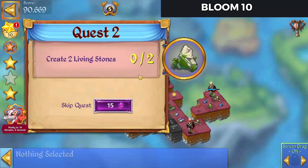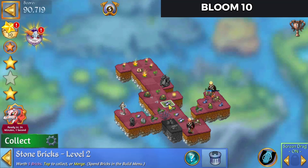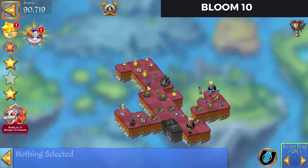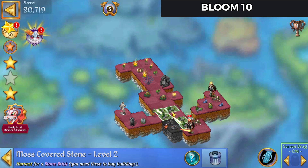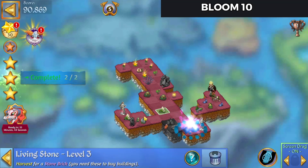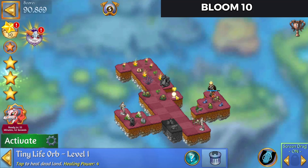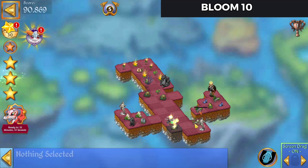We still need to create the two living stones twice. We'll collect these bricks, and there's two living stones made — and there's two living stones made again.